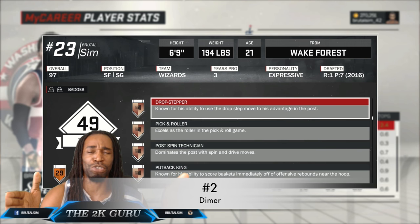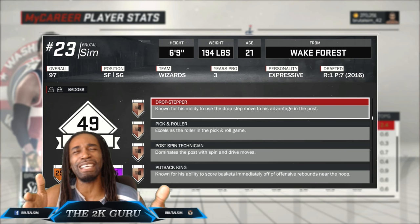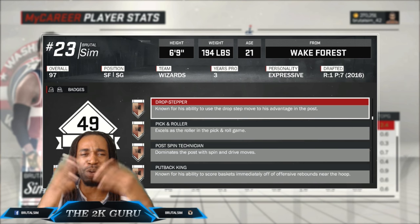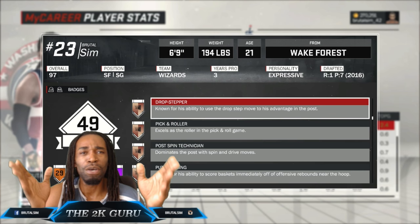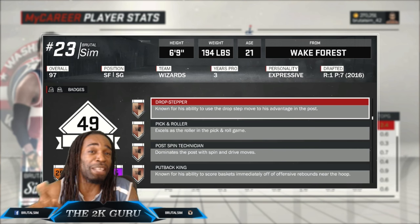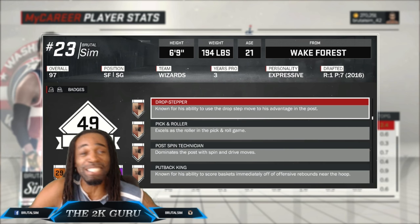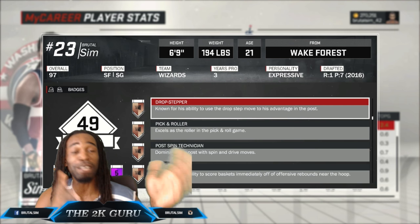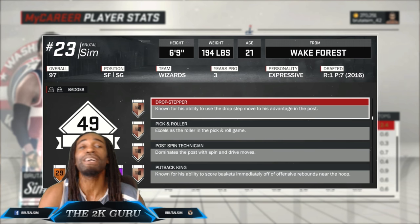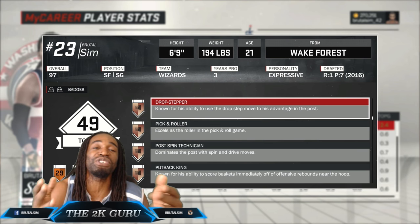It's the Dimer badge. It might be a little grind to get it, but to me it ain't that much of a grind — it's worth like 300 or something to get it, and 1200 to get Hall of Fame, whether you're a playmaker, point forward, whatever. But it's worth it. You pass the ball to your teammate, and imagine if your teammate has Catch and Shoot and Corner Specialist — you pass him the ball with Dimer, so that's layers and layers of boost for him to hit that shot. Both y'all gonna get good grades. The Dimer is a must-have badge — I don't consider you to be a real player without it.